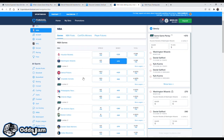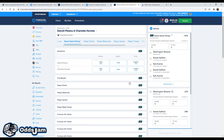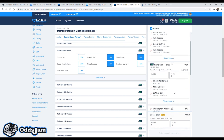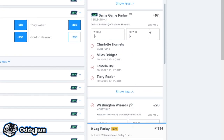Let's go to the Hornets and Pistons. Again, let's pick a few random legs under the Same Game Parlay tab. Let's say the Hornets are going to win, Miles Bridges gets 15, LaMelo Ball gets 15, Scary Terry gets 15. In this SGP, these four legs only come out to plus 161.